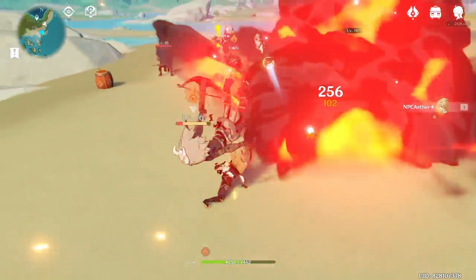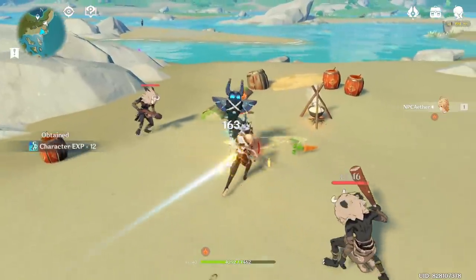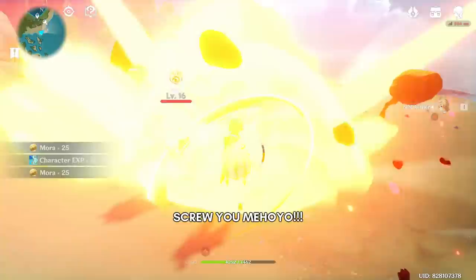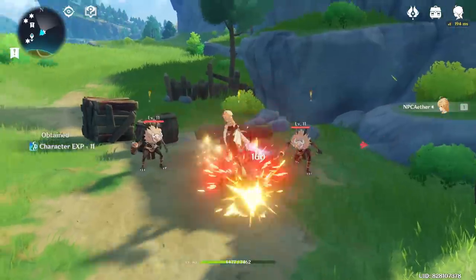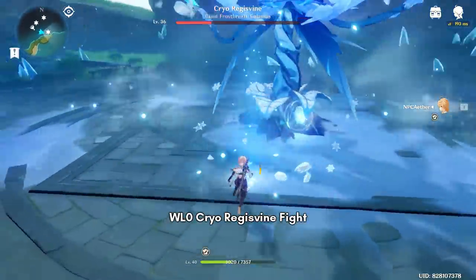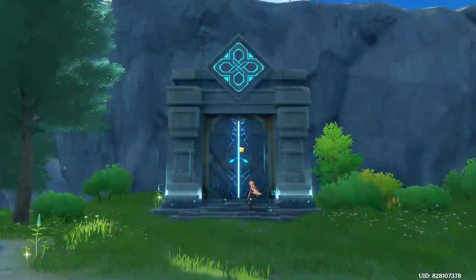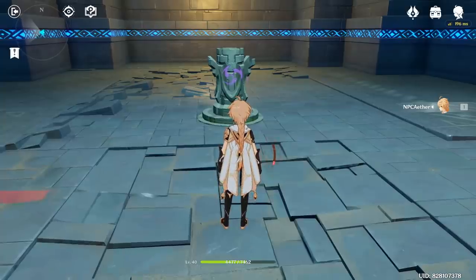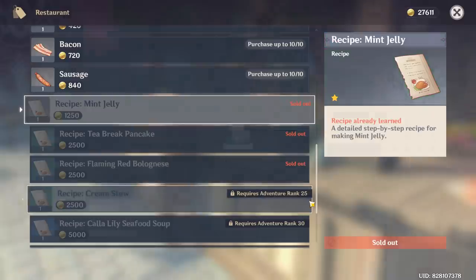So that's the Spiral Abyss and Battle Pass covered. Now we look at what other content has been unlocked from our resin progression. The first is the World Level increase — reaching AR-20 increases your World Level from 0 to 1, which raises the level of monsters you encounter. The Crown Badges find didn't change much since the level increase was only from level 36 to 37. Temple of the Lion, also known as Lisa's Domain, unlocks at AR-18. There is also a new recipe unlocked at AR-20 from Good Hunter.